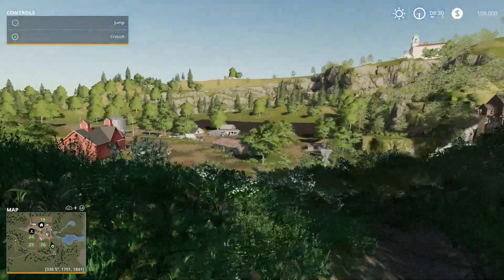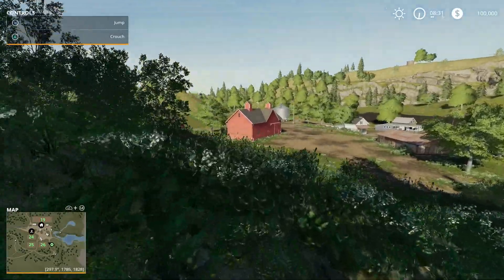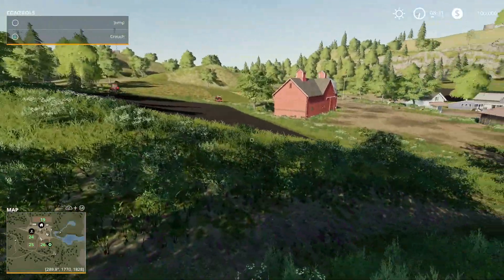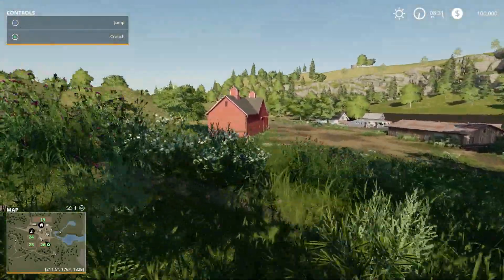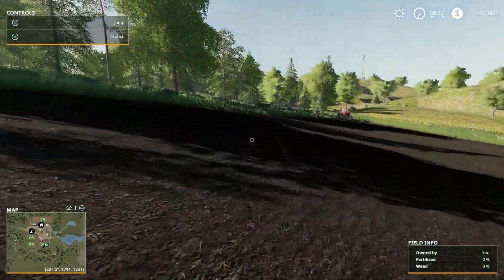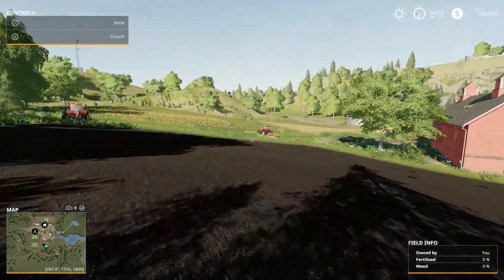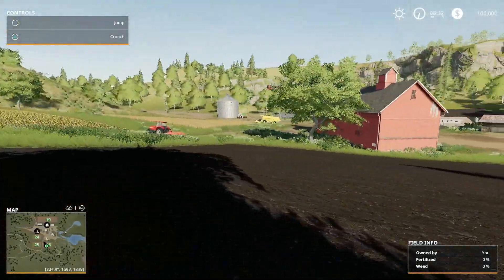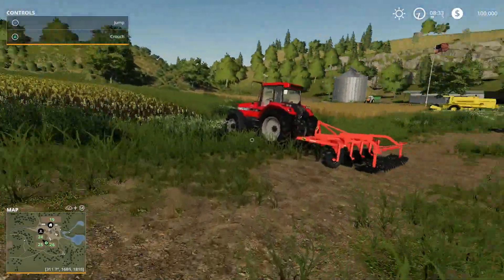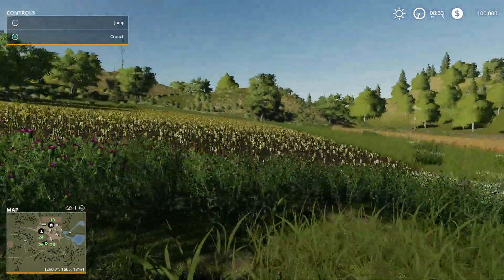Okay, so here we are starting on our Ravenport map with a kind of pre-selected area to start in. They give us the proper beginnings here, so you can have the proper amount of 100,000. And here's our farm right here, ready to go — just like FS17. Our tractors are lined up ready to do some work. We have that New Holland Harvester, a couple of Case tractors, and a Fiat.